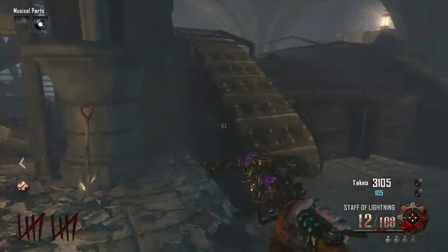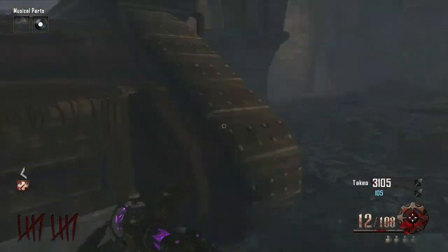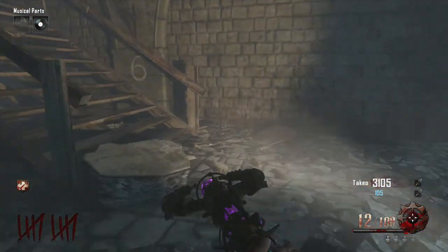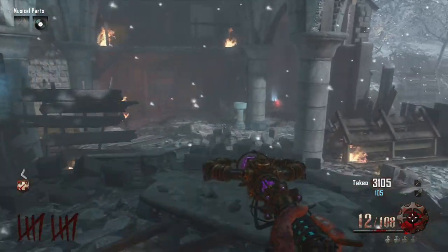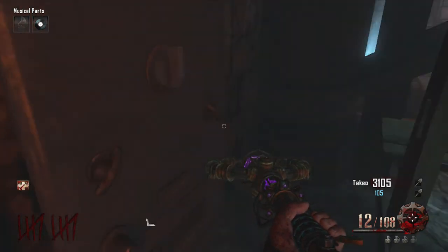We are at the church, and we are going to activate the lower one first. It needs to be in the right position. The penultimate dial is just upstairs, so there will be no need to cut to the next scene. We will run up the stairs and it will be opposite the basement of holy water, and that will need to be in the up position.